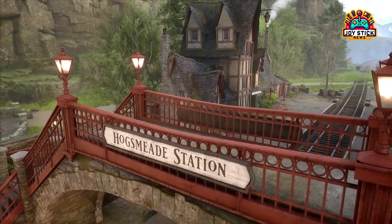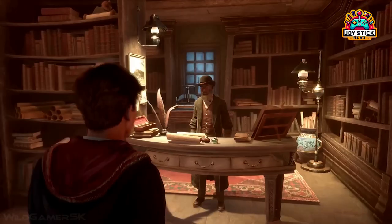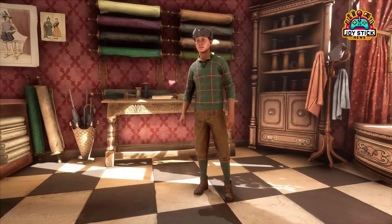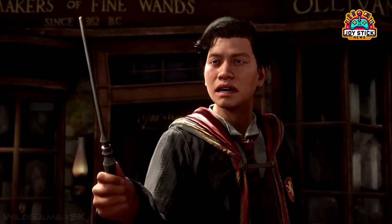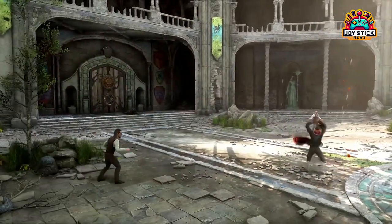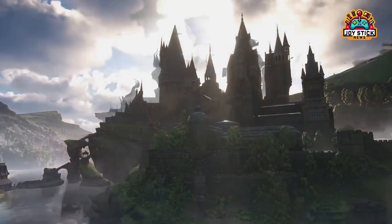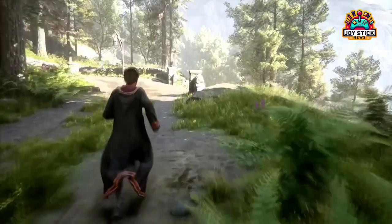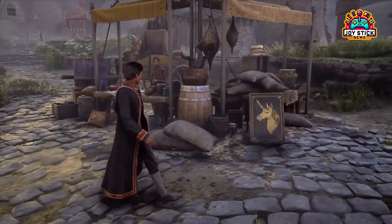Balancing offensive and defensive magic is paramount in Hogwarts Legacy. While offensive spells are crucial for defeating dark wizards, creatures, and overcoming obstacles, defensive spells are equally important for protecting yourself against the myriad of magical threats you'll encounter. An effective strategy is to adapt your magical arsenal to the challenges you face, ensuring a well-rounded set of spells for both aggressive engagement and protective tactics. The path to becoming a legendary wizard is a combination of power, strategy, and the wise utilization of the magical resources at your disposal.